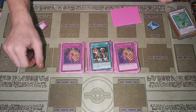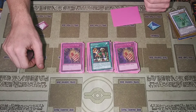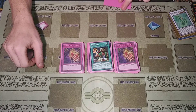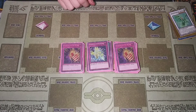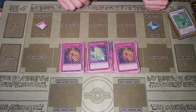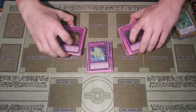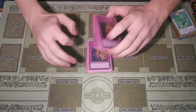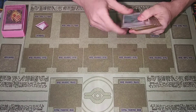Two Emancipator Relief — being able to tribute any Emancipator monster and then destroy cards on your opponent's side of the field plus one. One Emancipator Resonance — having monster effect negation as long as you control an Emancipator synchro monster is pretty solid.